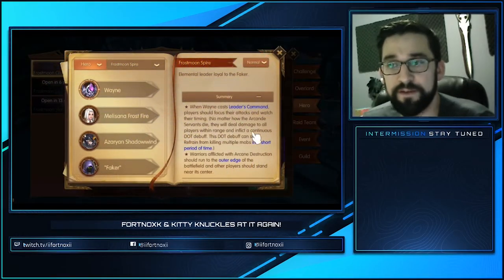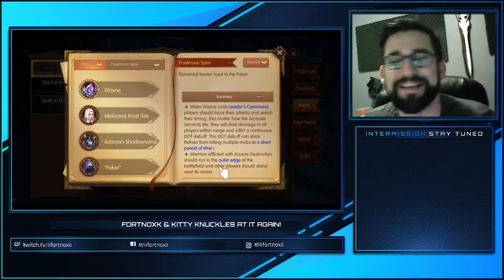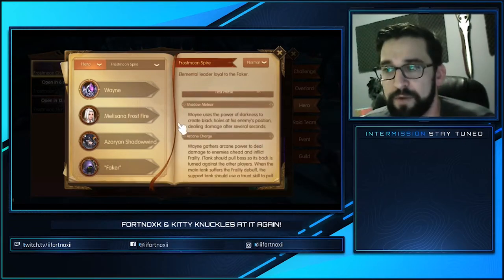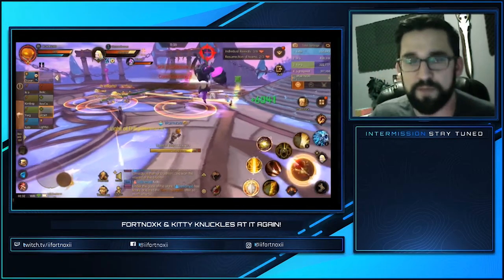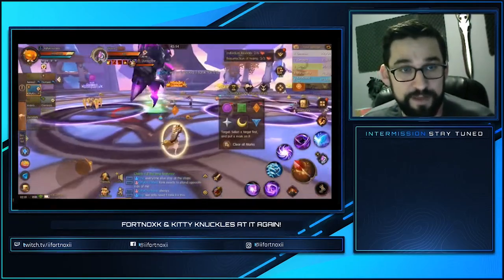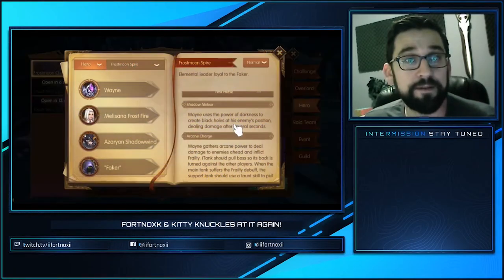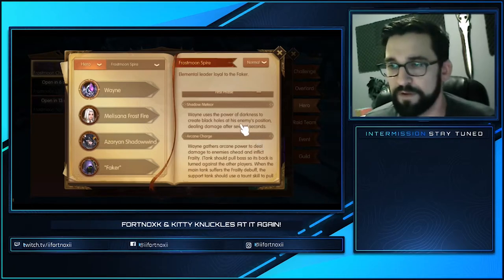Warriors afflicted with arcane destruction should run to the outer edge — I'm gonna show you a trick that makes that easy. Phase one: Wayne casts Power of Darkness to create black holes at enemy positions dealing damage. Those are the circles on the ground, and they'll also stack a debuff on you so you take additional damage from whatever comes next. Don't stand in that. Red is bad, yellow is bad, fire is bad. Green is good.